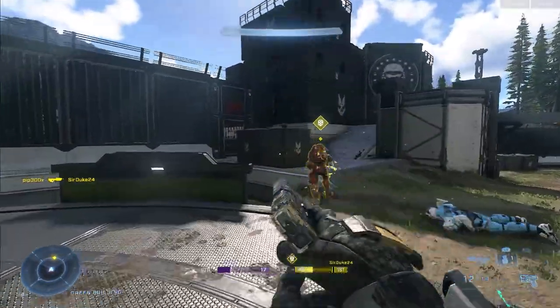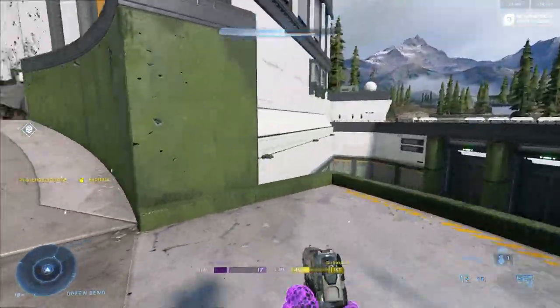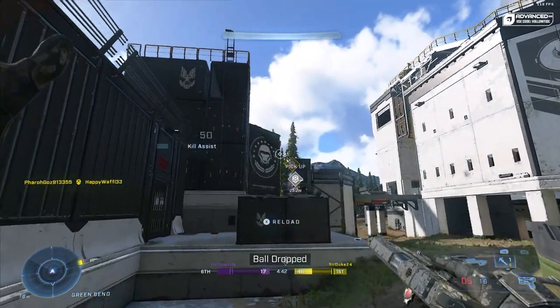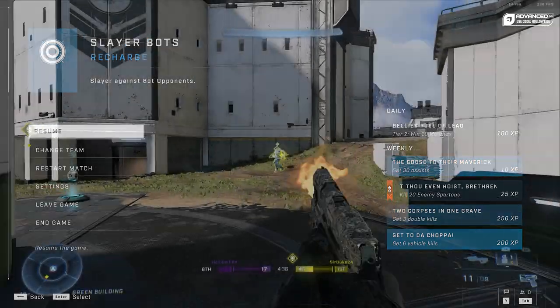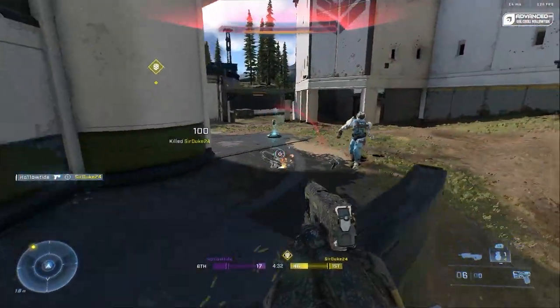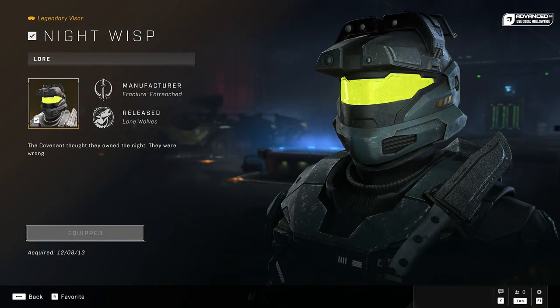So recently, Unisheck posted the August Drop Pod preview, and while there are some cool things in there — doubles coming, even the ranked version, region select which means better connections, the ability to see challenges in the pause menu during games, which is something everybody has asked for since launch — the most important section talks about cross-core, and more specifically, how visors will now work on all cores.